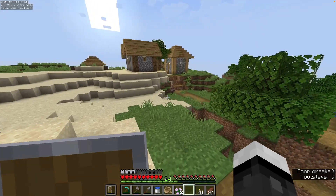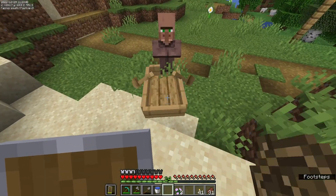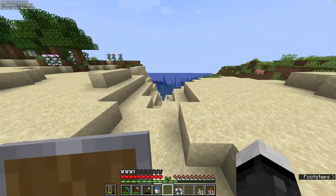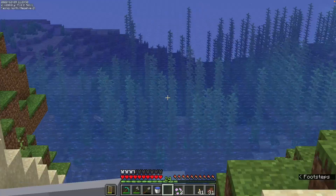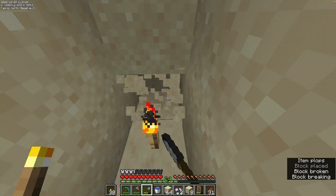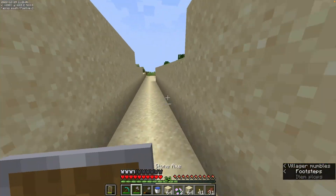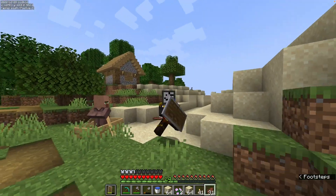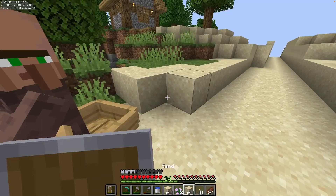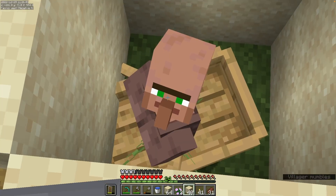I'm going to sleep here for the night. There's our first specimen. Would you like to go in this boat? He's very compliant. I need to make a trail that goes out to the water — that's a nice path. We will need two villagers, because you can't duplicate them. I'll make a temporary house for this guy so he doesn't die.